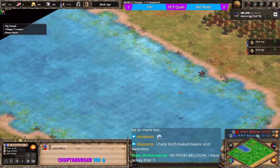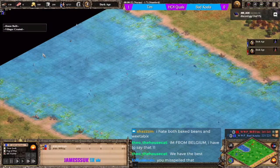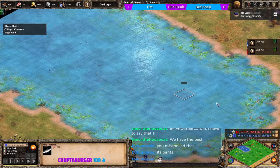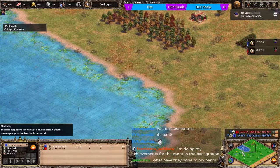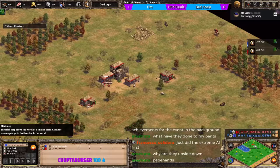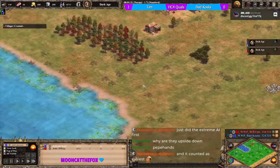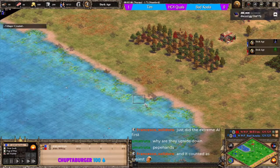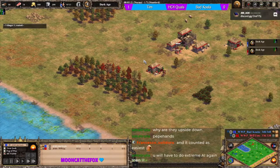It's difficult to wall all the way to the water because of the amphibious terrain. You can wall up to it, but there's still a gap you can walk along. There's plenty of fish in the center so we'll often see people dock. Other than that, deer are dotted around the map. Tim has a pre-mill drush coming.